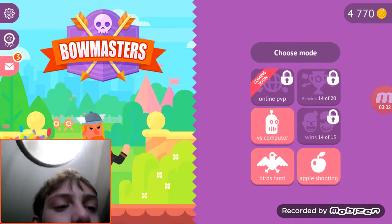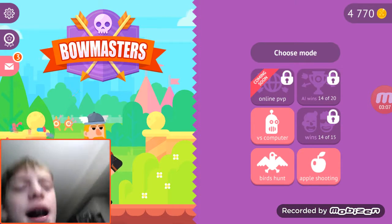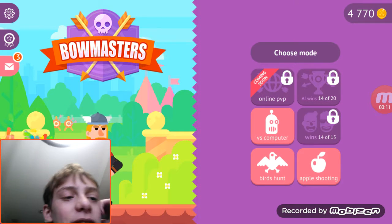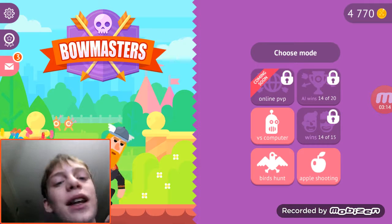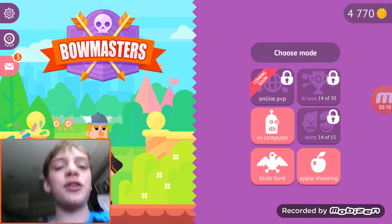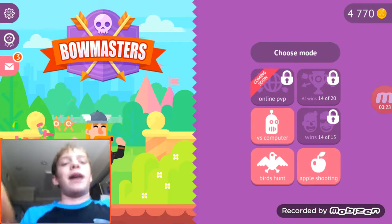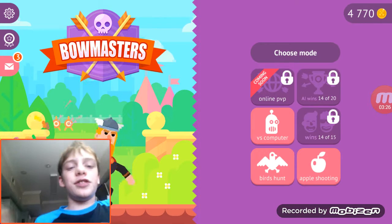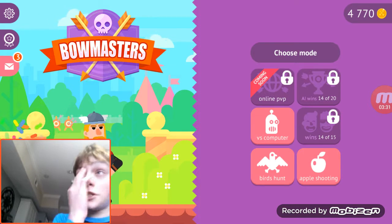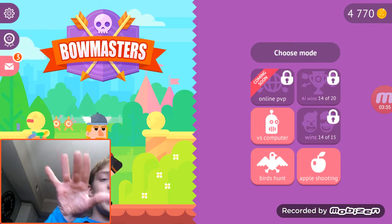We currently just unlocked Thor, and we currently have Apple shooting. So if you do Apple shooting, the first time I tried it I thought I'd be shooting an apple, but apparently not — at the beginning it looks like it, but it's not. So let's go over the review of tips really quick. Tip number one: try to get the right power, right aim, and right angle so you can get them right in the middle. Tip number two: try to pick a character that has a decent weapon and use it efficiently.